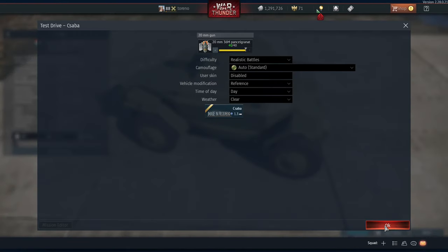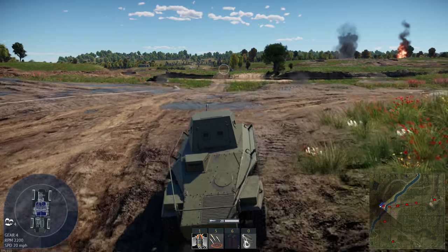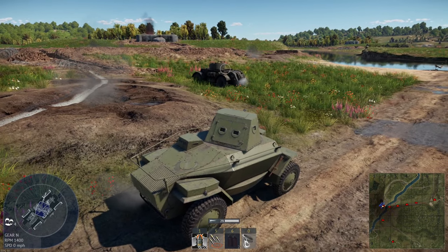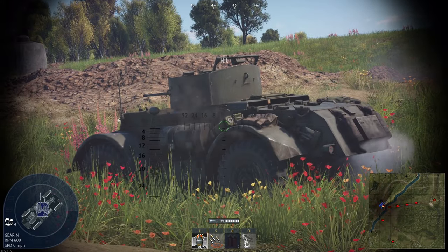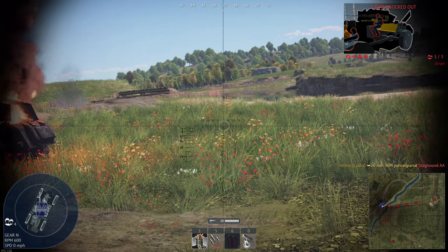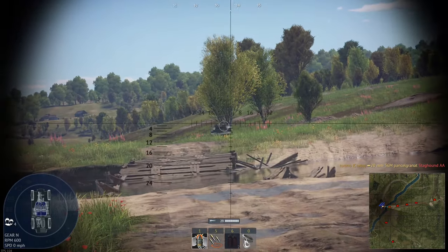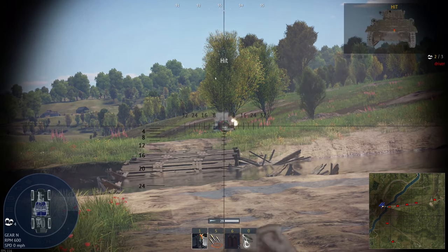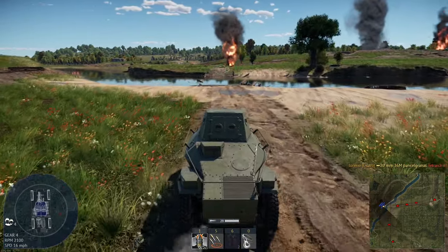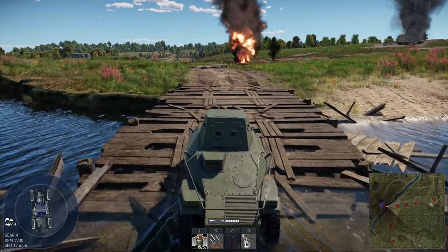We'll take this out for a very quick test drive just to see how it performs. Starting off by testing the acceleration — it seems to be doing decently well, just under 20mph despite the muddy terrain. Taking a few pot shots at the Staghound: it took us a few shots to actually get the gunner, and as you can see it doesn't really do much damage outside of that main area. Firing all five shots off in rapid succession, we can get them all off pretty quickly — it's not as good as with a 20mm autocannon, but it seems to have done a decent enough job.